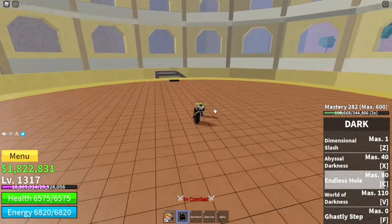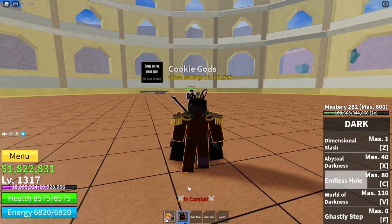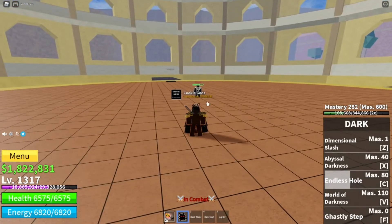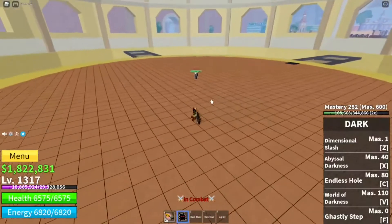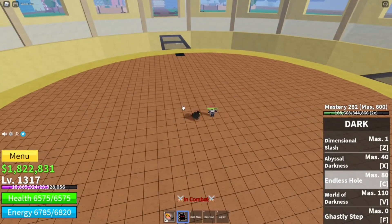Next one: Endless Hole. It shoots out some dark spike effects, which is actually pretty cool, and it stuns them — so it's really good for combos. You can't actually move and you have to hold it down, same as Abyssal Darkness.